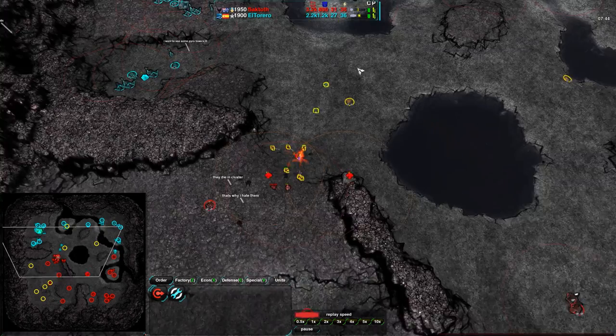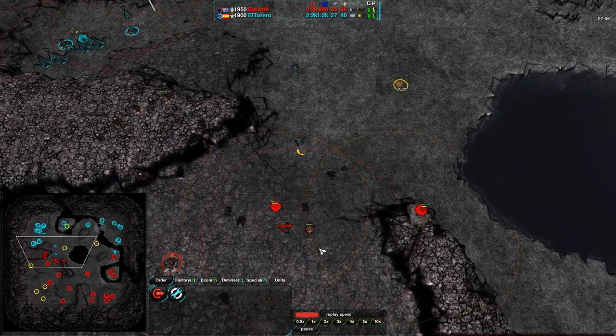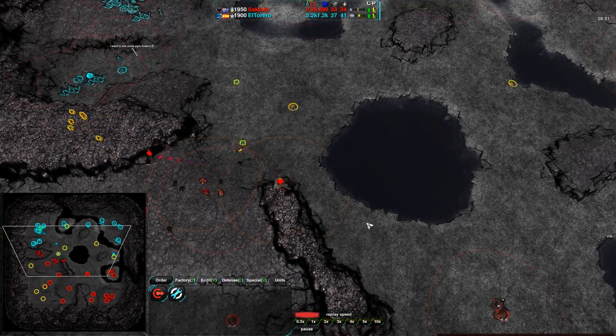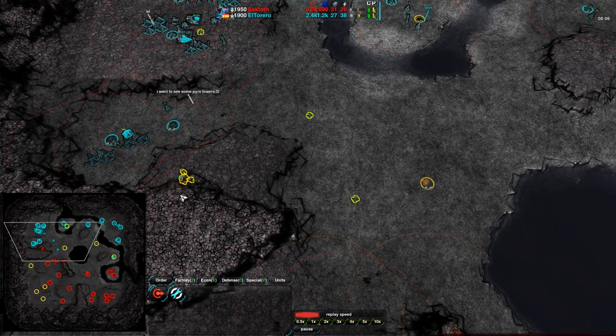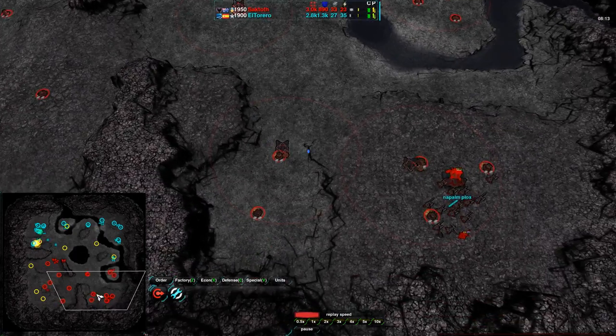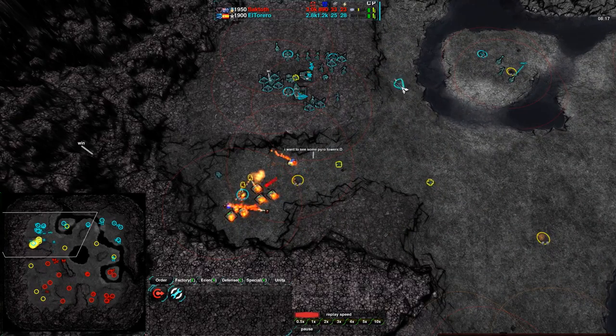The other two Levelers are also going in for an attack — they really shouldn't do that; there's no way they're going to get through this. The Pyros are moving out of position going for a straight attack, but the Levelers wisely pulling back. Moving back to defend as these Pyros come in for an attack, which is a nicely timed attack given that El Torero is out of position. However, Saktoth's entire expansion is undefended — a few Scorchers just going around the map would do wonders.